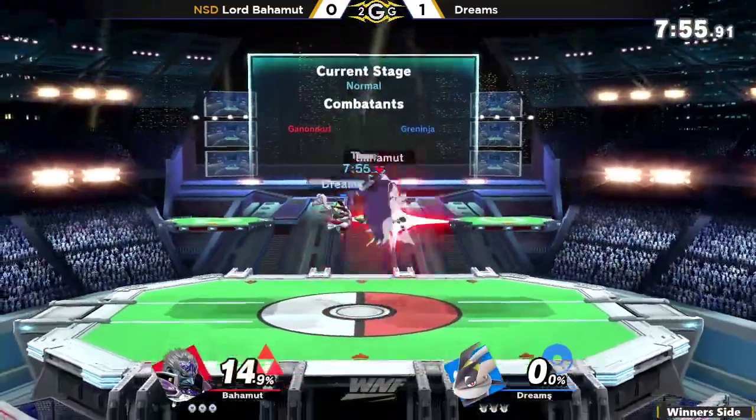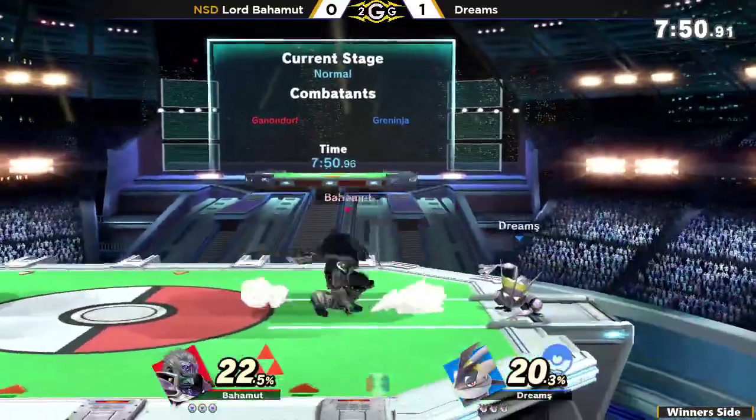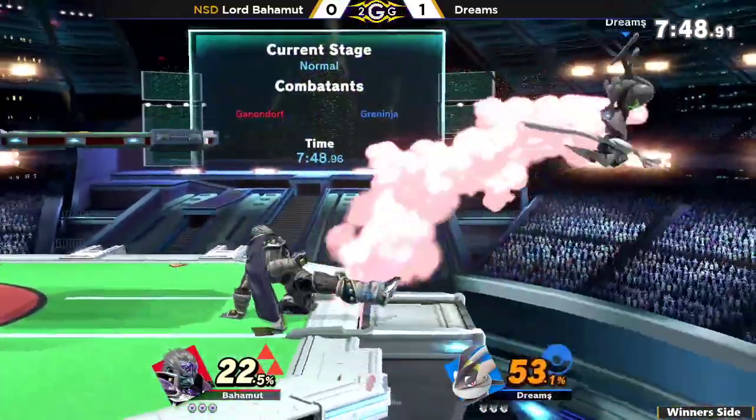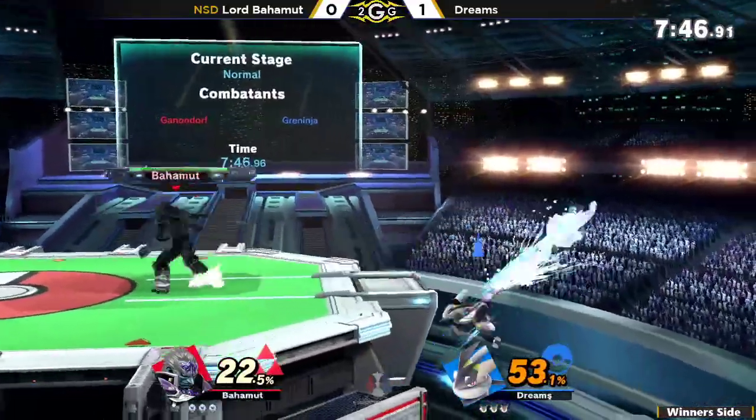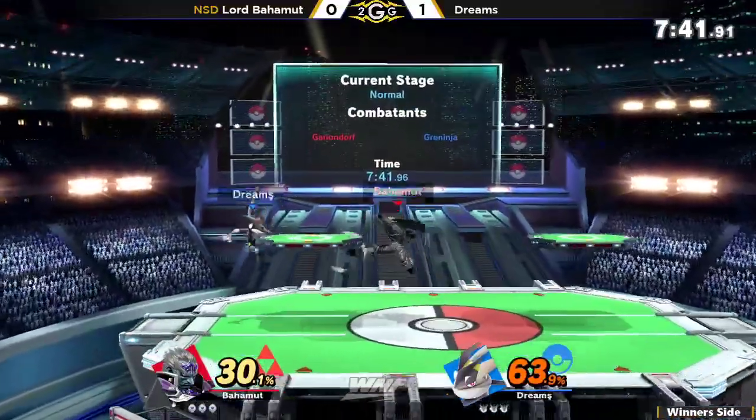Opening off with that fair, catches the jump with the back air, and he's on the platform. The interesting thing about this matchup — Greninja can rack up damage really quickly with two or three hit combos doing 20-30%, but Ganondorf hits you once and you're already eating 20.